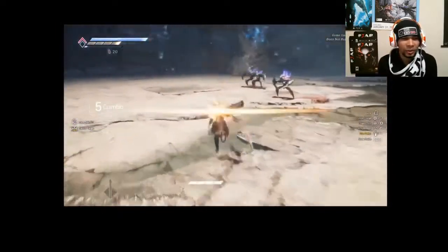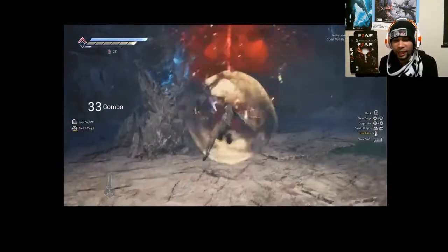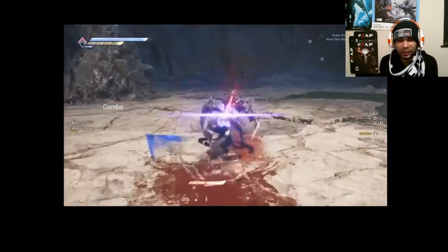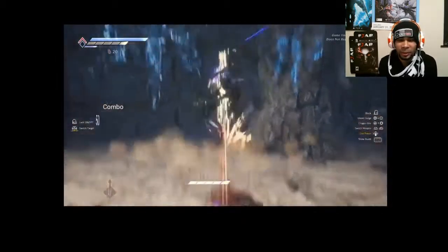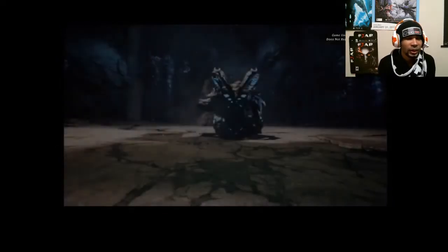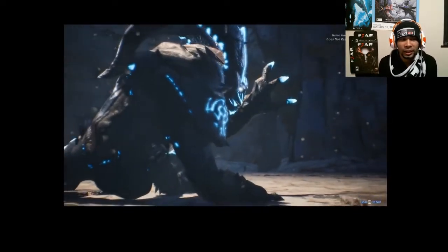One thing I do want to touch on is how it seems as though every single one of the weapons that he switches to has a ranged attack and a close-range attack, which is good. It can be helpful in situations where you need to put some space between yourself, and situations where you need to be up close and personal — maybe mix up the two. In addition to that, the little avatar that's following him around actually does help you. It is part of your combination of attacks, part of the special attacks that he can do. That's pretty unique.